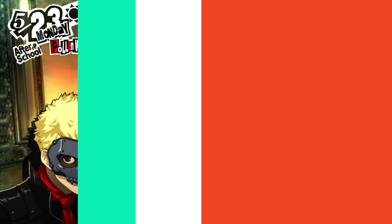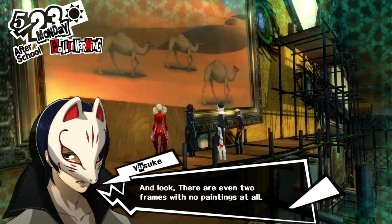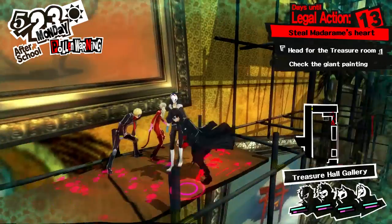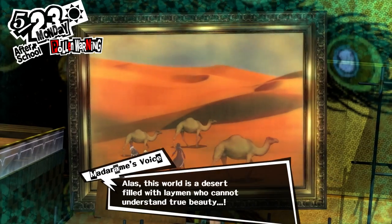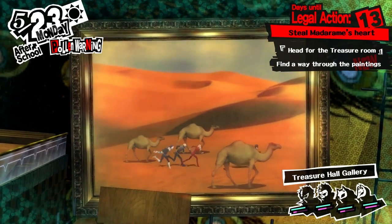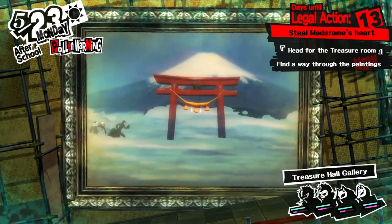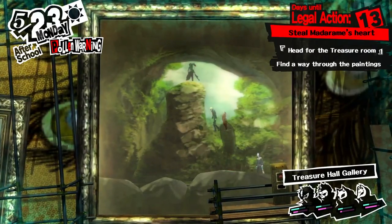Puzzle number one: traveling through paintings. The section following the treasure hall safe room features a series of large paintings and some scaffolds. As you should have experienced earlier in the dungeon, entering these paintings is key to making forward progress. To get across the scaffolds, first run across the desert painting, then go through the red arch in the painting with the mountain, then climb up the rock formation in the green painting.